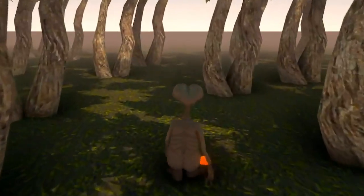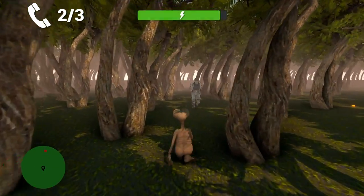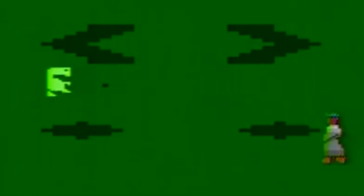I added some radioactive Reese's Pieces. They're famously in the movie, and they're also in the original game. I made mine radioactive so they're easier to see, and if you get one, they'll restore your energy so you can levitate some more. My goal with this game is to stay true to the original, but fix all of its flaws.